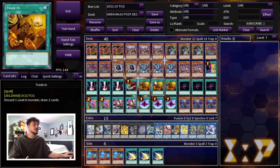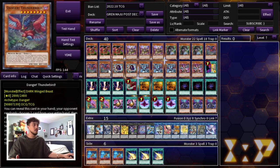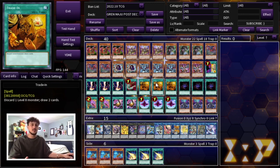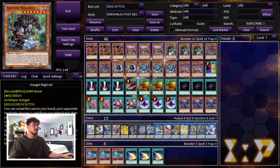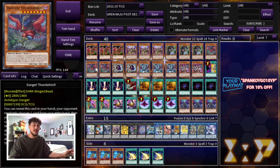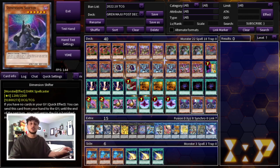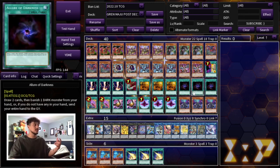We're playing three Trade-In. Since we're playing nine level 8 monsters and three Trade-In, those are perfect ratios — you're almost always going to get it off. We're also playing three Allure of Darkness, which is insane because your whole deck is dark. If you don't want to banish your level 8 monsters for Trade-In targets, you can banish Eater of Millions, Bystial monsters if you have extras, or D-Shifter — so Allure is really powerful here. We just have a lot of draw power in this deck.